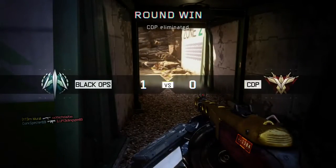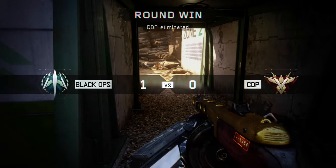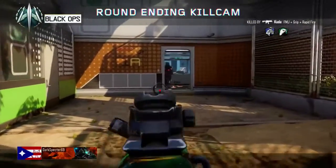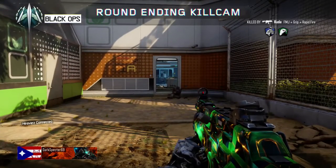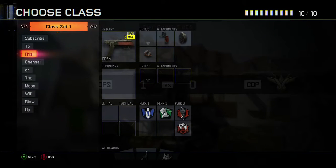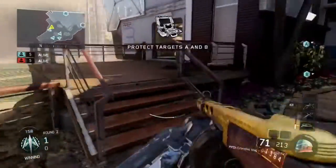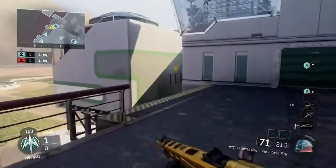I spent like $75 - probably more, closer to $100 - trying to get the PPSH. I've tried ELO grip, fast mags, swoop shot grip, fast mags rapid fire - all classes I've used before on this gun. Trying to get used to it but it's weak. It has enough damage to kill from maybe 20 feet, like showing that guy on the wall run - still like a two-shot kill.